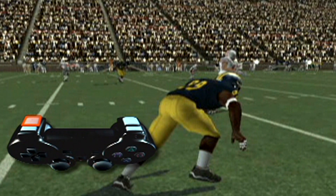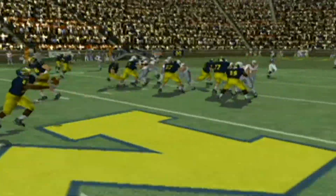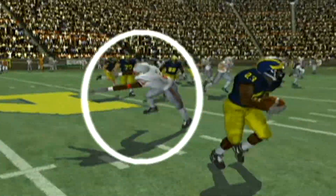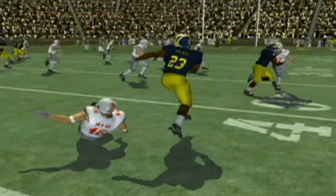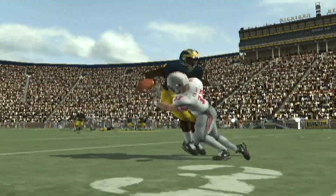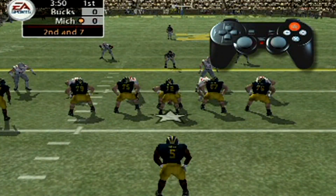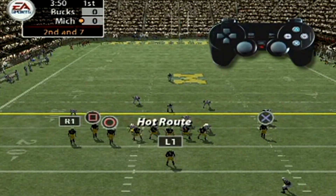They had their version of the hit stick in NCAA 05 — the big hit button. If you hit L2 or the left trigger you can get a big hit, or you can miss the running back altogether. It wasn't as cheesy as Madden 05's hit stick, but it also wasn't as effective. It was a lot easier to pull off the hit stick in Madden.